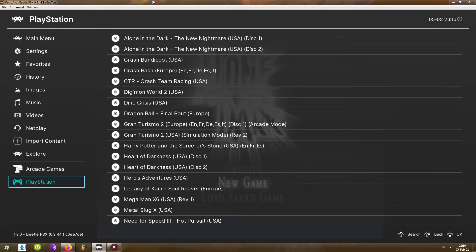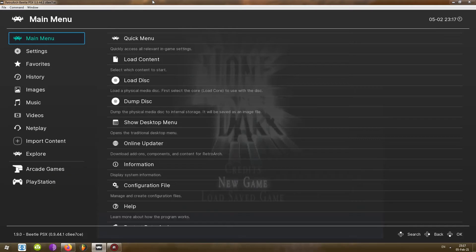At the moment I am using Beetle PCX, which is an emulator core available inside RetroArch. If a certain core supports the BIOS screen, you will usually find it in the settings of that core. First, you have to run the game using that particular core. As you can see, I have Alone in the Dark running with Beetle PCX.